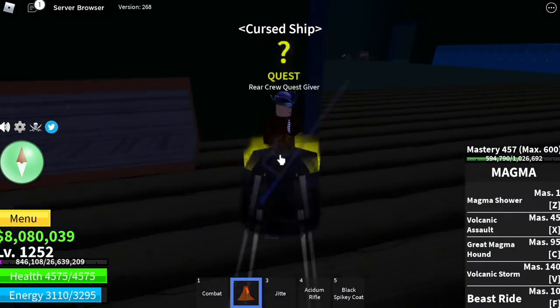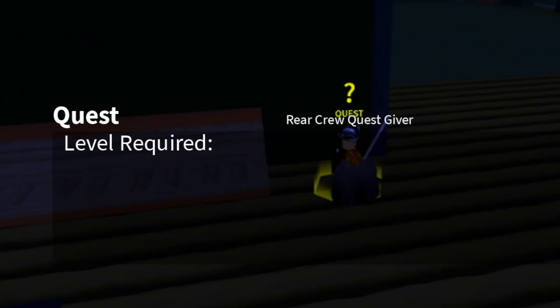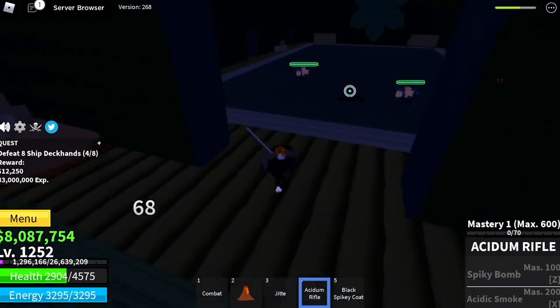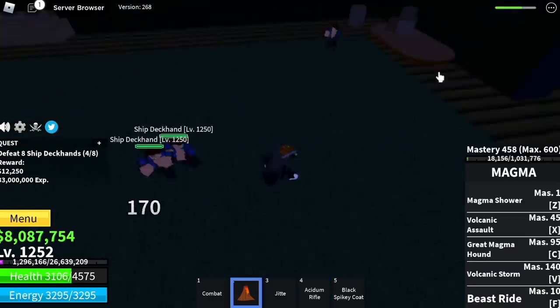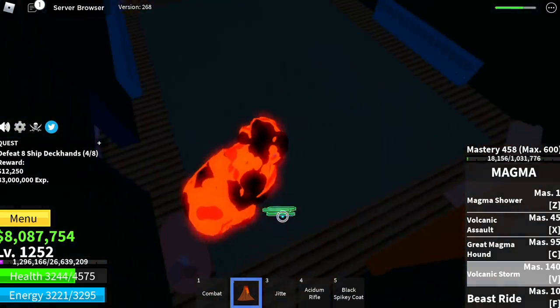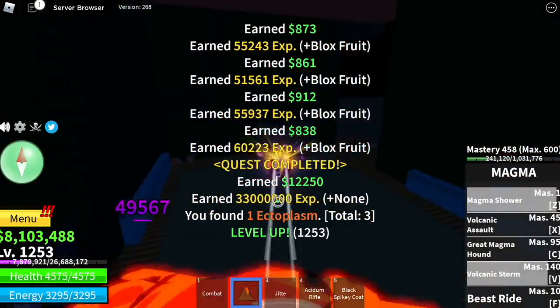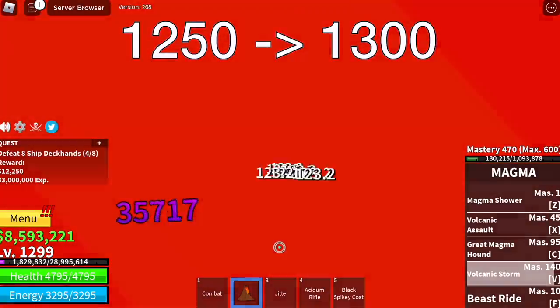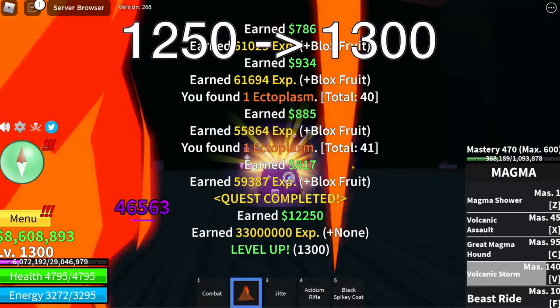Next up, the cursed ship. From here, everything will be a lot faster. For ship deckhands, just lure two here and two here and use your Z or V skill. Goal here is to reach level 1300. Once you reach Logia effect, everything will be easy.